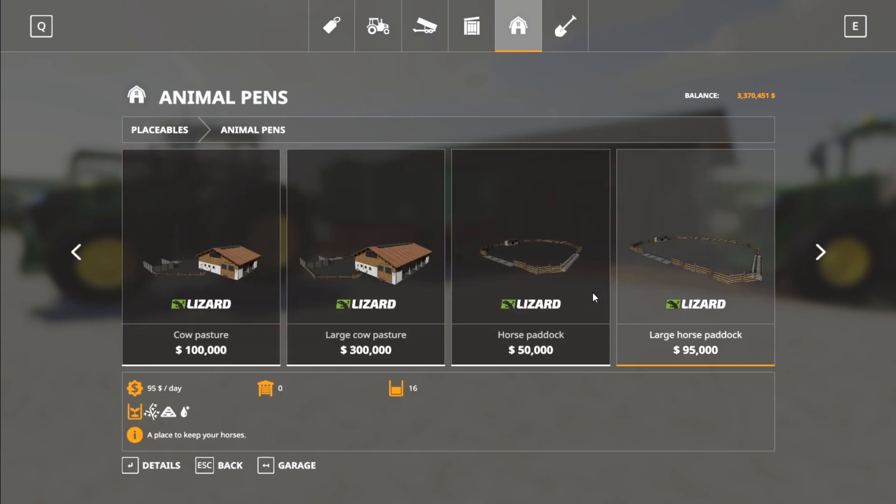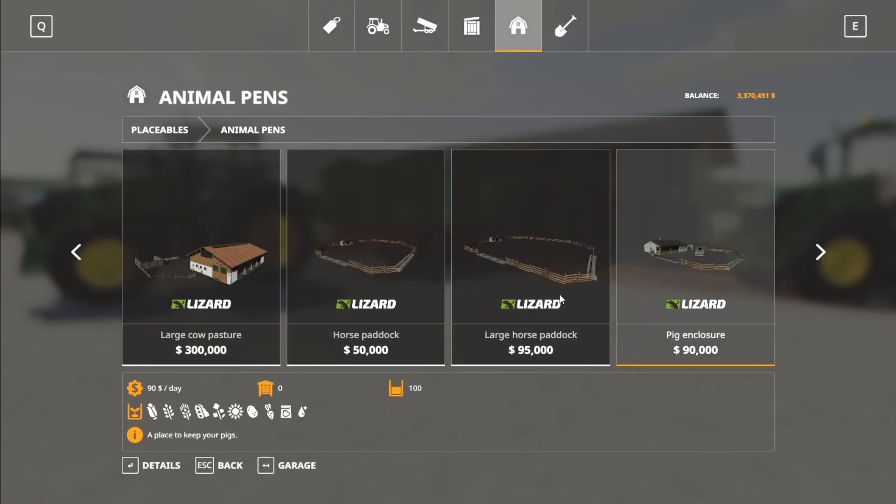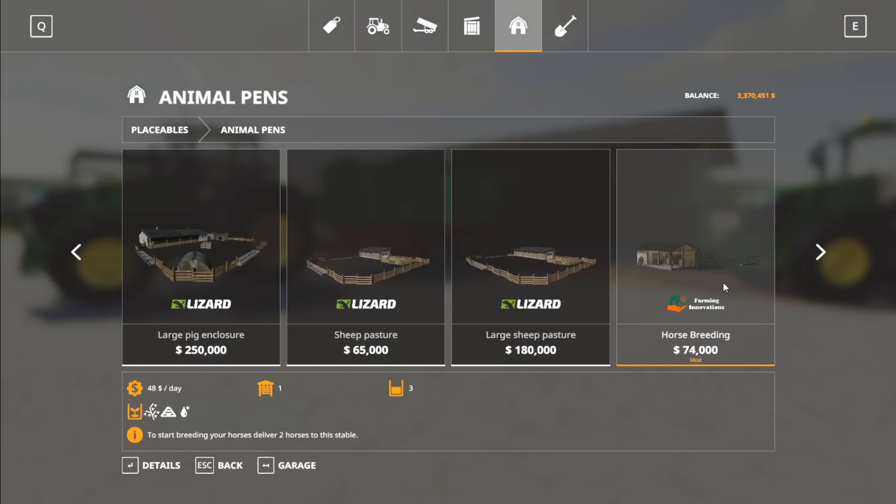If we go along here, these are the two horse paddocks in-game which you can't use to breed horses. But if we go further along here, you have the horse breeding paddock at 74,000. It does say three there, however you're only going to put two in and then you're going to be able to breed the horses.